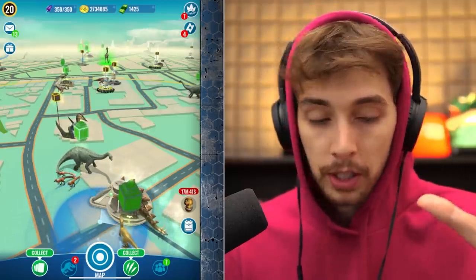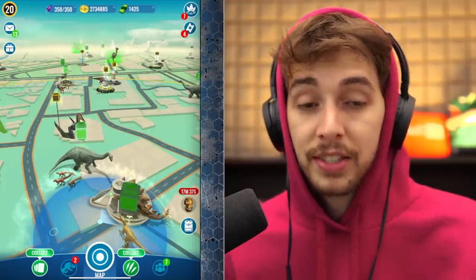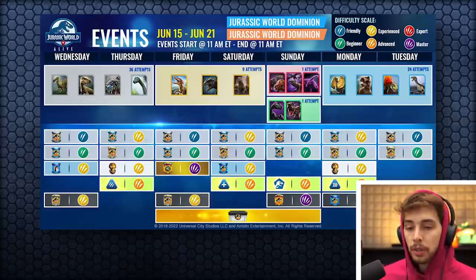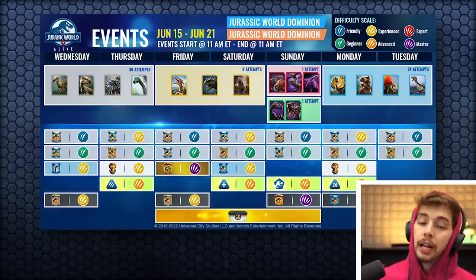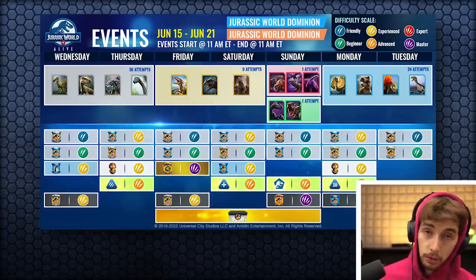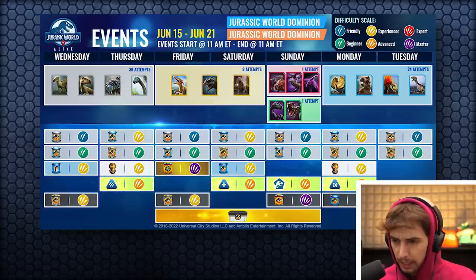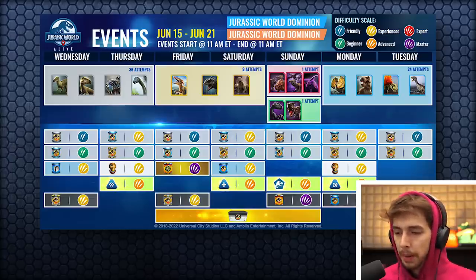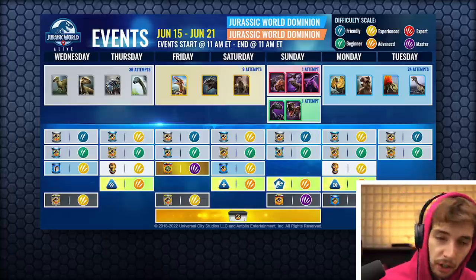I wanted to post this because these are the events coming up this week. It is Thursday, so we've still got the commons: Iguanodon, Velociraptor, Callasaur Gen 2, and Apatosaurus — 24 attempts to those. Today you've got an incubator to give you the Dominion scent, and there should also be an attack incubator somewhere on the map — maybe that'll clock over.